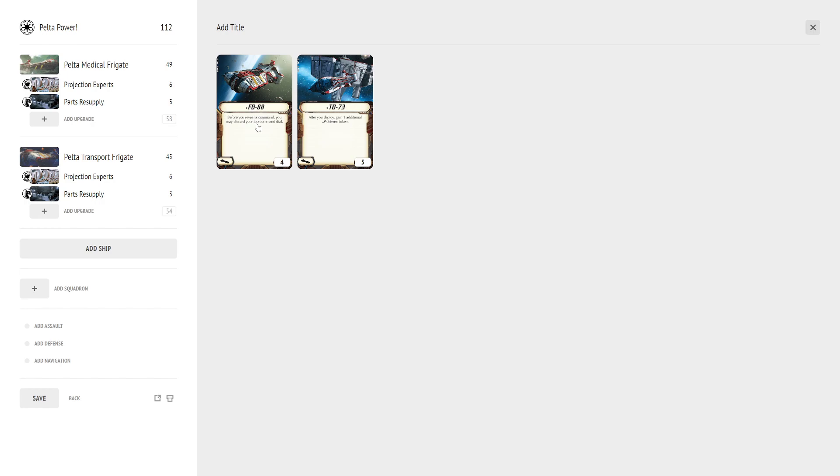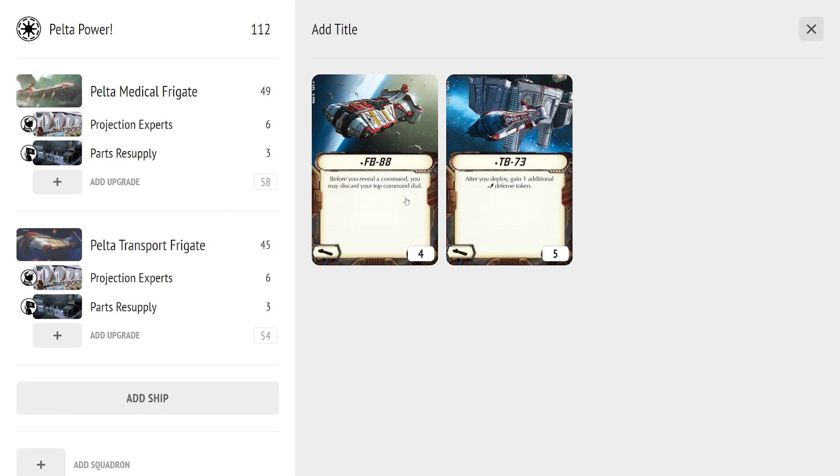For titles, there is FB-88: before you reveal a command, you may discard your top command dial. Basically a repeatable Skilled First Officer at four points. This is a fine title if you're new to GAR or new to using Peltas and don't know how you'll use it yet — good support to help get a better feel for the ship. If you mess up your dials, it's a way to correct them.